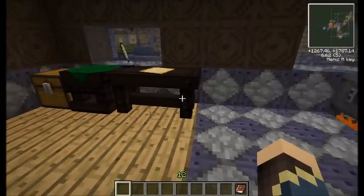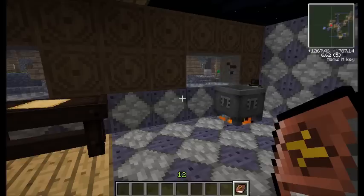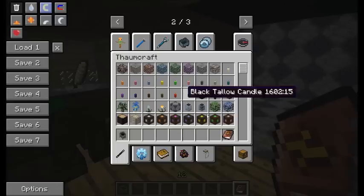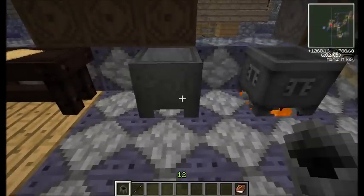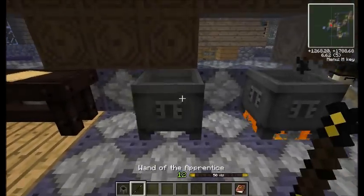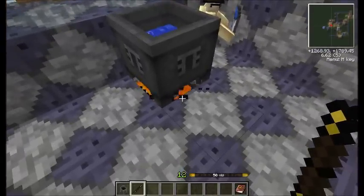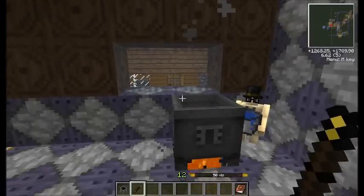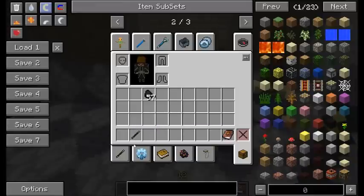Some of the things I have researched require you to craft them in a crucible. In order to make a crucible, you need a cauldron and your wand. Simply place the cauldron down, right-click on it, and it turns into a crucible. However, that's not enough — you also need a source of constant heat below it. You can use netherrack with a fire on it, or lava. As far as I know, those are the only two ways you can heat the crucible.